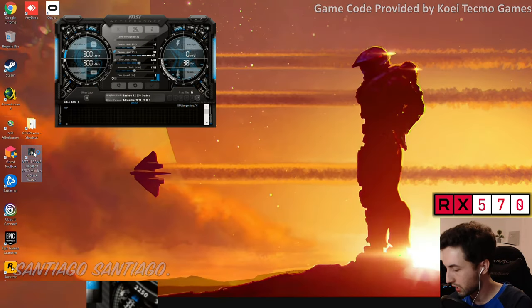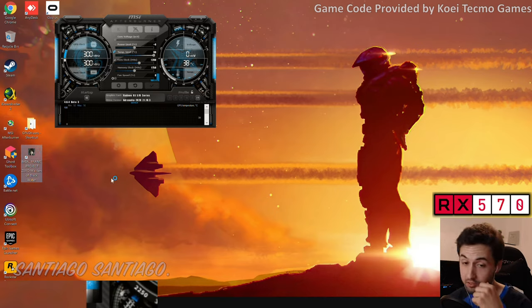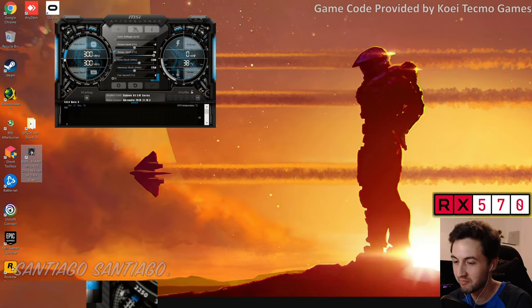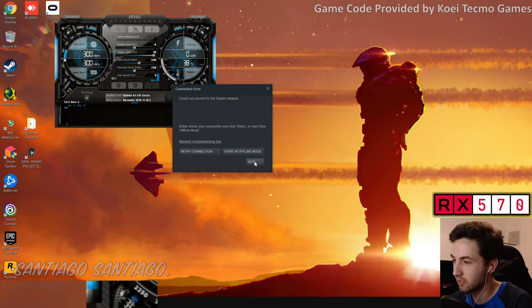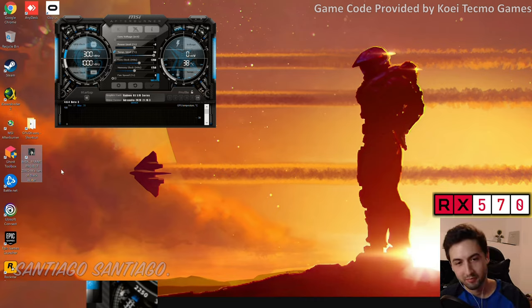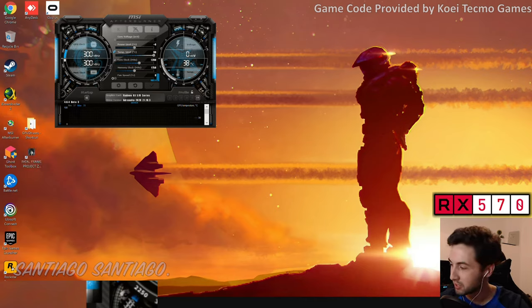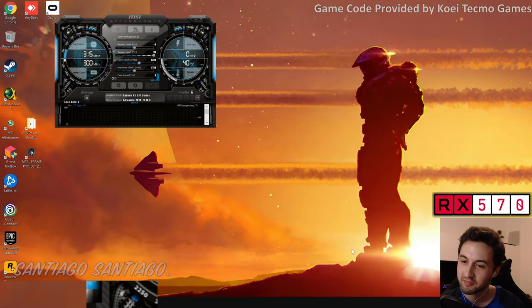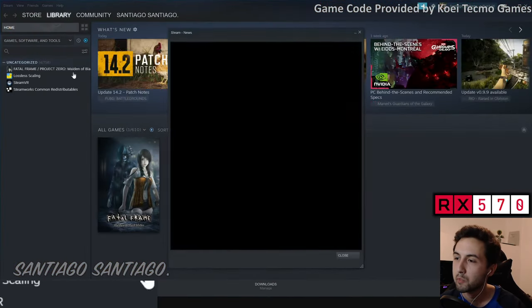Again, use a controller for this one — without a controller it's a nightmare. You have to use keys to move the camera with a keyboard. I forgot to connect the controller — there we go. This reminds me of early PC ports of Resident Evil 4 where you had to aim with keys instead of a mouse.